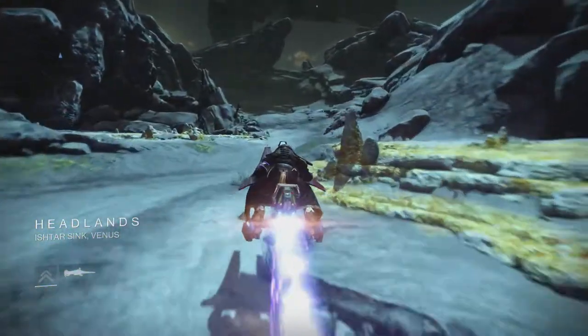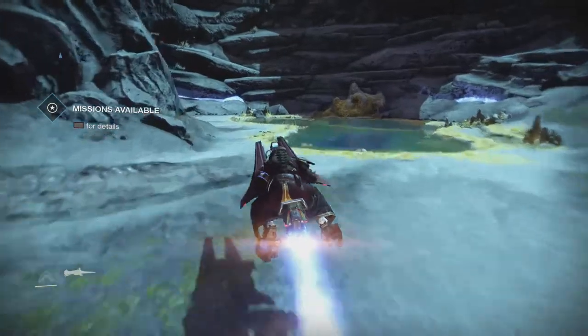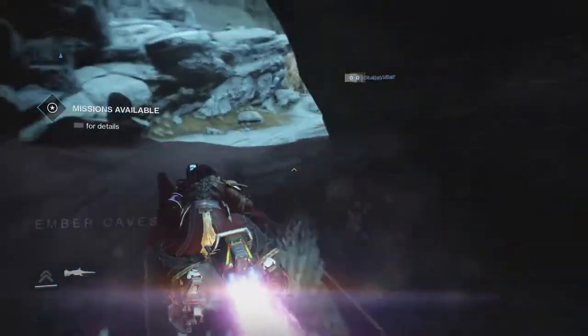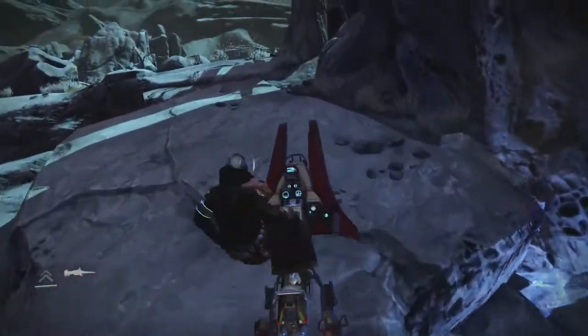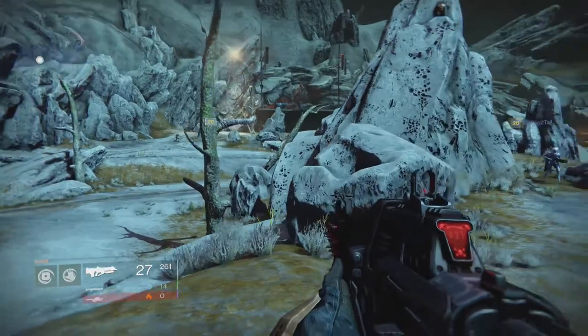As soon as you hit Venus, you want to go to the left — just get your sparrow and you'll be there in a couple of seconds. Once you hit the little area — I think it's called Cave Mine or Nova Cave, it's about to pop up — as soon as you hit that place, go around and into the caves around the area.